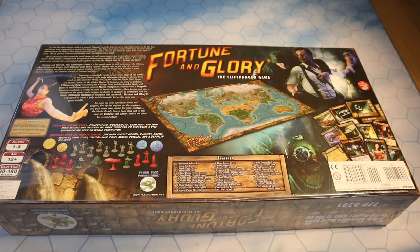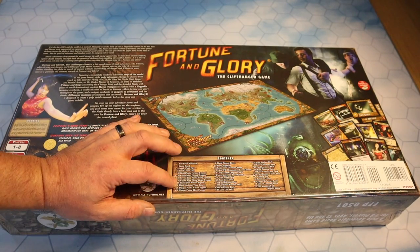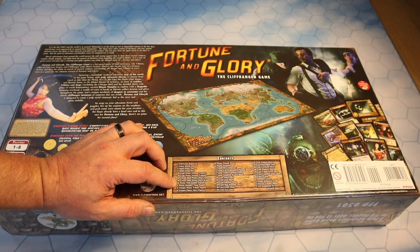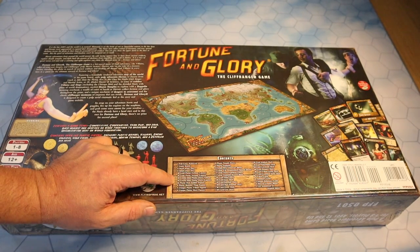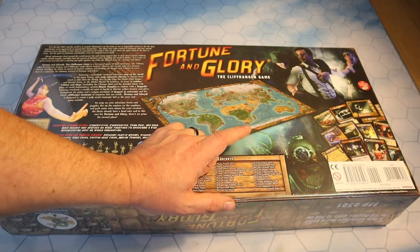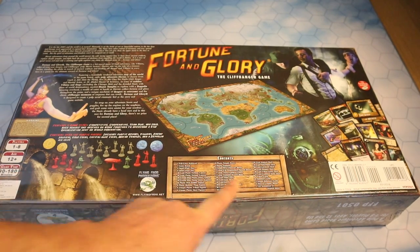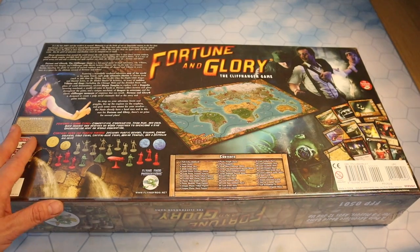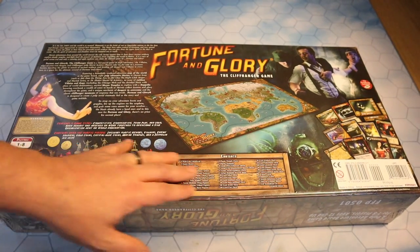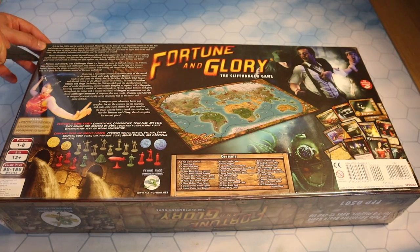Down here you can see some of the minis and over here there are cards. There's quite a list: the colour rulebook, the game board, 16 Nazi soldiers, 30 crystal blue plastic Glory one-pieces and five-pieces, eight large hero character sheets, a 25-card artifact deck, 12 common items, and — this is telling you the game is a little older — a CD soundtrack of original music that comes in the box itself.